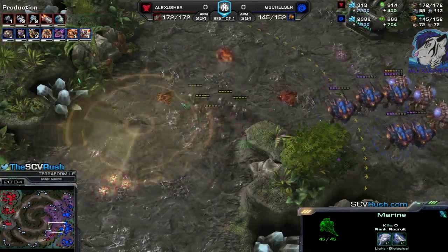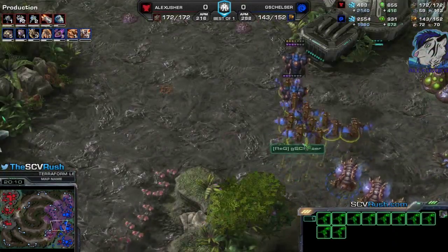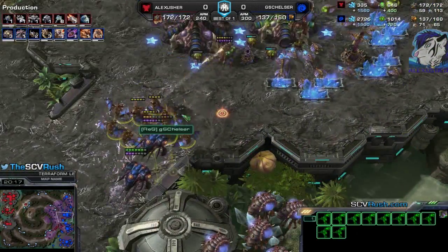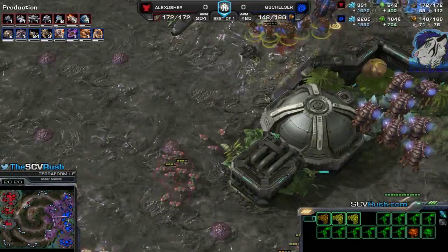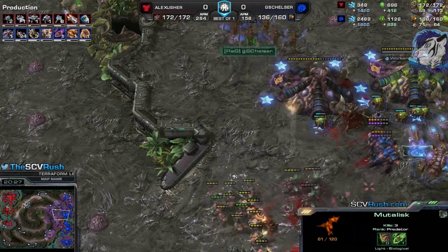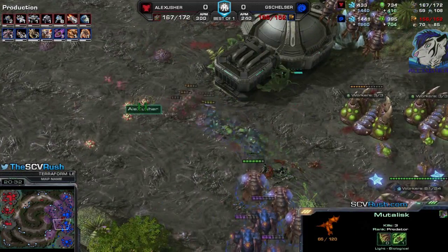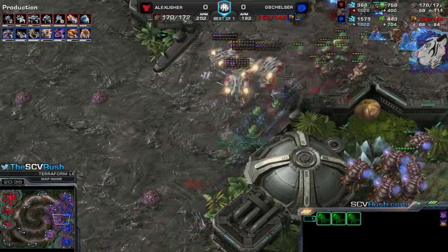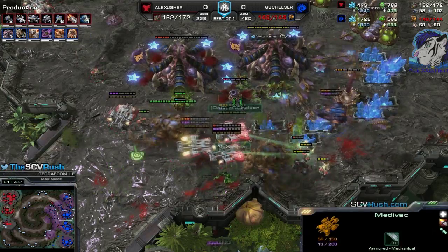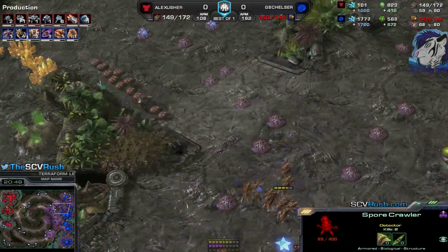Double drop going forward, killing some stuff. The Mutalisks sneaking in — those Banes, very good connections, no splits whatsoever. The Marauder will go down, he loses a Queen — you can't fight that. 2-2 Marines are really good against Mutalisks. The Ultralisks might pop soon — there are the Hellions. One Widow Mine didn't go off — that's really helpful for him. There are the Ultralisks! And the Spore Crawler killing all the Medivacs — close but good defense.